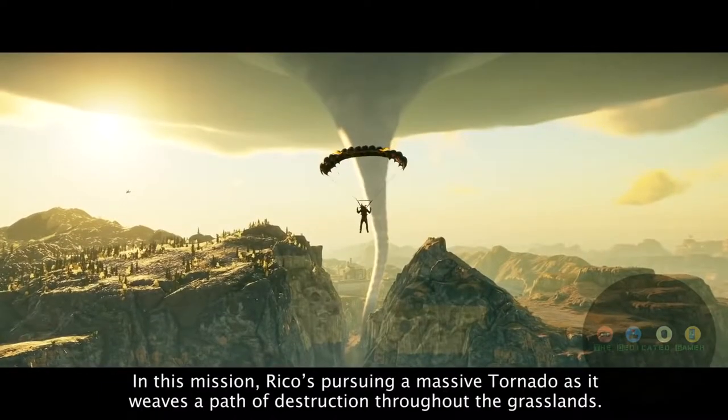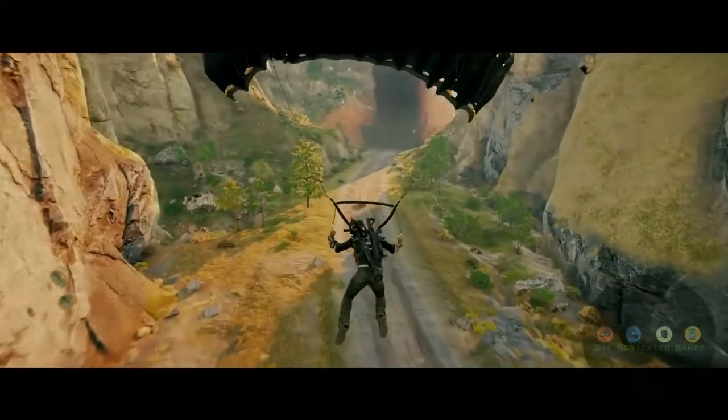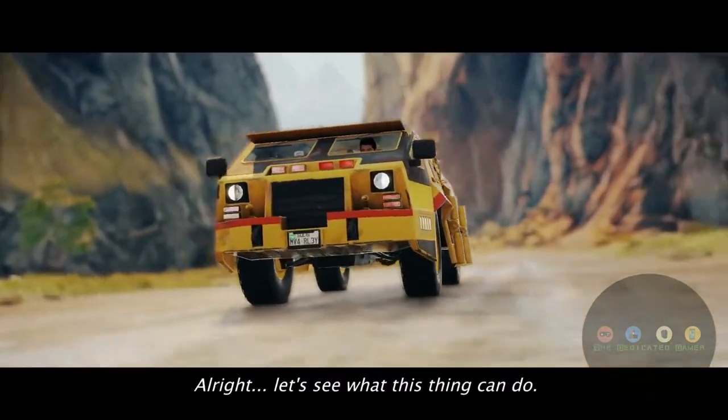In this mission, Rico's pursuing a massive tornado as it weaves a path of destruction throughout the grasslands. And this is the Storm Chaser, the only vehicle that allows him to do so. All right, let's see what this thing can do.